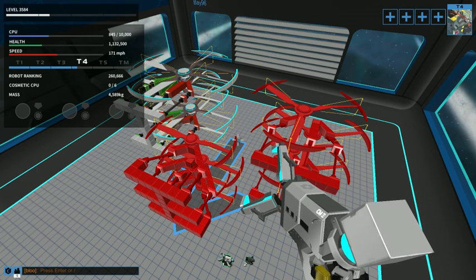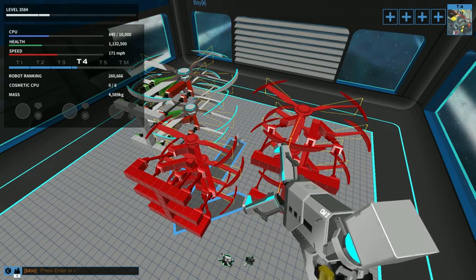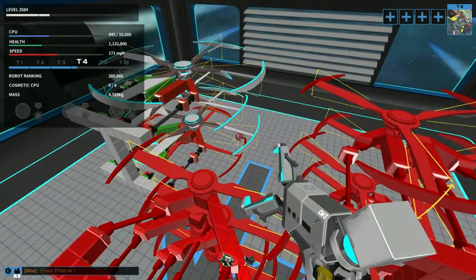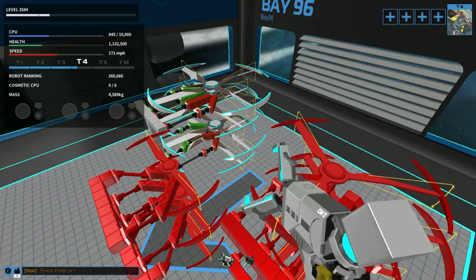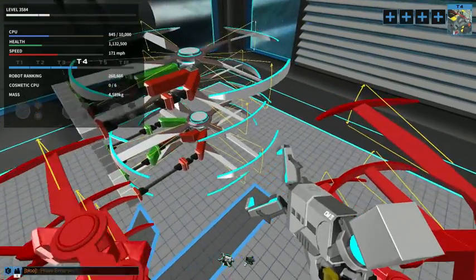I am RubiconRanger, and this is a tutorial on rotor stacking and building with rotors. People were asking on Reddit how to build with rotors, and specifically how to stack rotors when they're really close together. So I'm going to go over rotor stacking, how to connect them to your body, where to put them, and a few other things related to rotors.